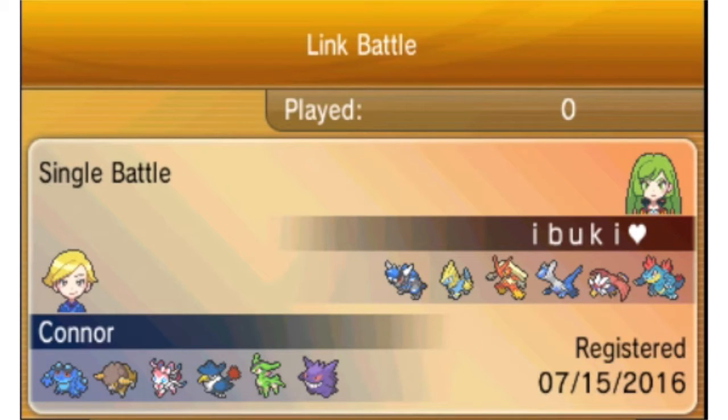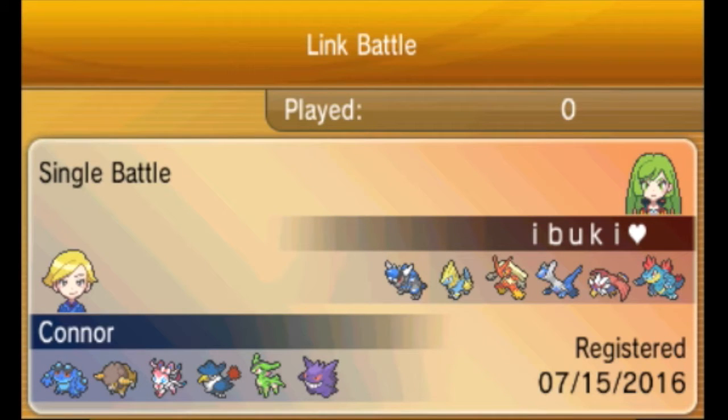We're using a Seismatode, a Bouffalant, an Offensive Sylveon, Honchkrow, Virizion, and Dengar. The only things I have to worry about from my opponent are probably Blaziken, Latios, or Manectric, because everything else I can take on relatively well.